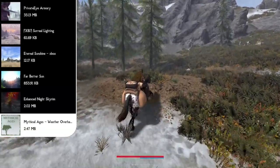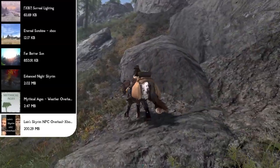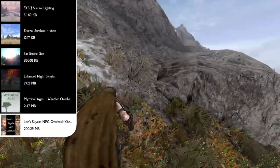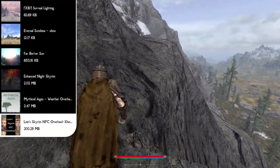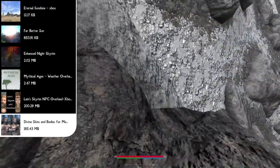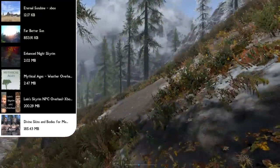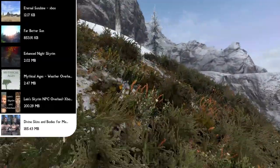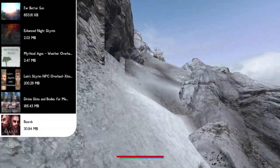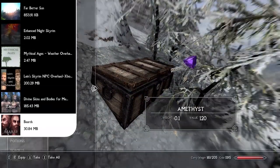Now that we've fixed up the weather, we can move over to NPCs and make them look beautiful too with the Lean Skyrim NPC Overhaul — which I feel is the best Skyrim NPC overhaul for its mod space usage. It comes in at 200 megabytes and covers pretty much every NPC and every race all in one mod. Since this only covers faces, we cover the bodies with Divine Skins and Bodies for Men and Women — a skin pack created specifically for Xbox One with new textures and special meshes. Elves have softer faces, orcs are more balanced, and human races are truly unique and defined. After that, the Beards mod replaces all vanilla Skyrim beard textures including Khajiit beards with new high resolution hand-painted textures for a photo-realistic look.